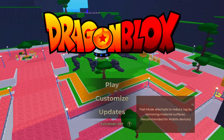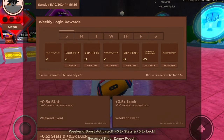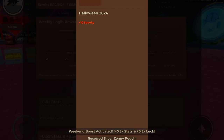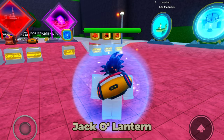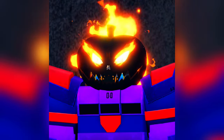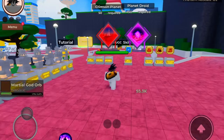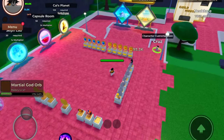Welcome back to another Dragon Blocks video. The new update 19 phase 1 has been released. Let's check out the new things that have been added. The first one is the jack-o-lantern — it's taking some time to load but it will look like this. This is a good vanity which we can get easily. They also changed the spawn area and it looks more clean.